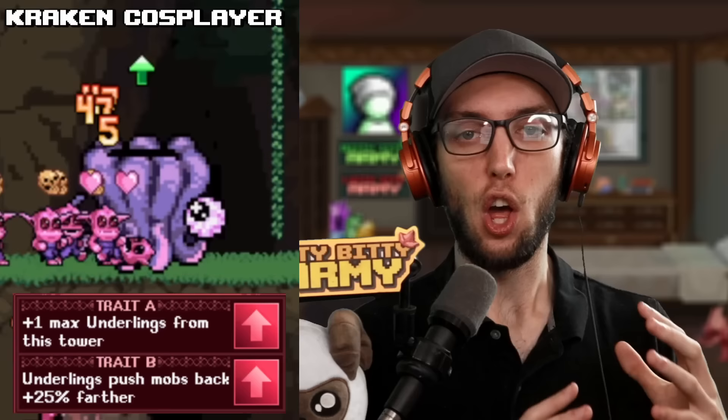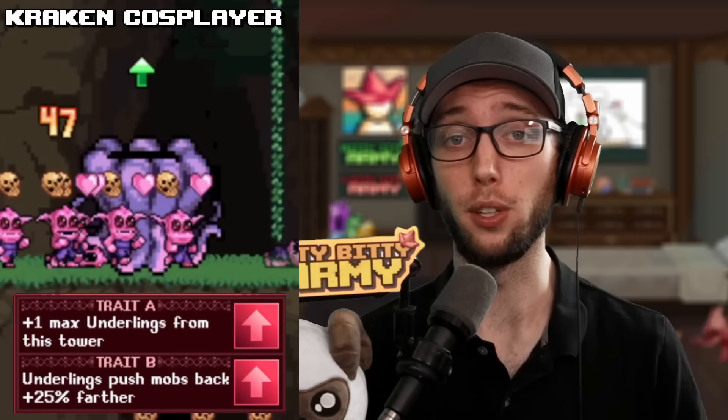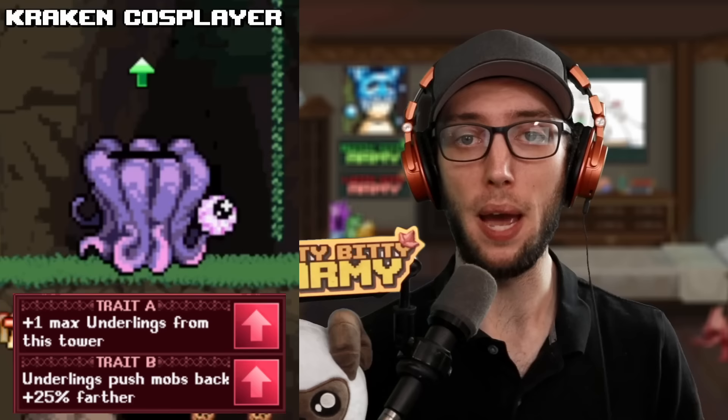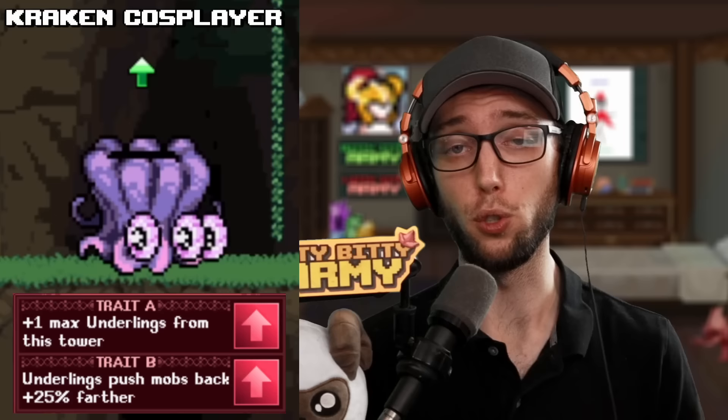Coming up next is the Summoner of the Towers — the Kraken cosplayer — that summons eyeballs called underlings that push back enemies and keeps them from progressing incredibly well. It's meta for late game progression and used in every composition, with A trait being plus 1 max underling and B trait increasing the underling's pushback. This tower will help you push super high waves by keeping all mobs in a condensed area to concentrate DPS. It also pushes mobs into the Frozen Malone tower to keep everybody slowed. A great trait combo is AAB or you could go ABB depending on the map and how much pushback you want. Usually you're only going to level this tower up to level 10.